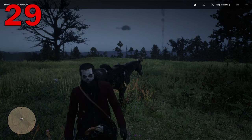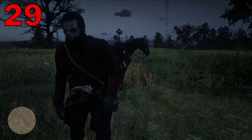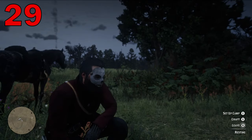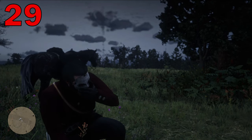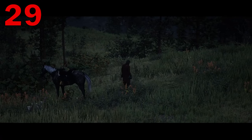Do you feel that Arthur is tired and needs to take a load off but there doesn't appear to be anywhere to do so? Your character can rest literally anywhere in the game just by holding down triangle or Y, depending on the console you're playing on.